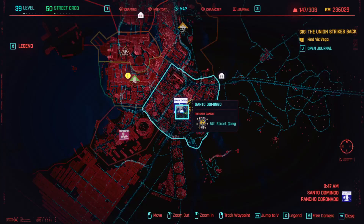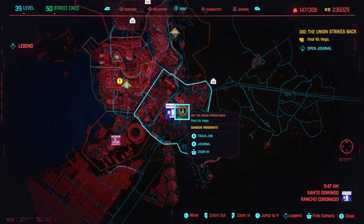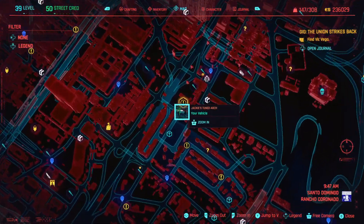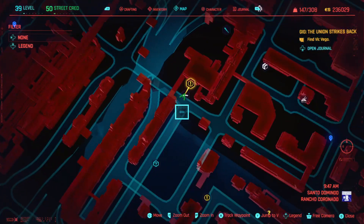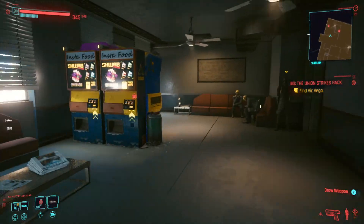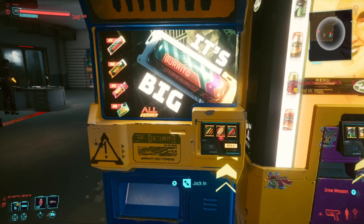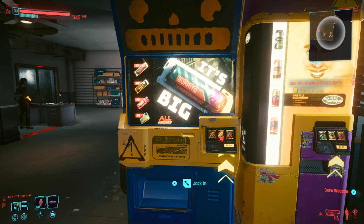There's another one in Santo Domingo. Go to the Santo Domingo sign and just go slightly to the right of it. There's going to be a gig called The Union Strikes Back right in this location — it's this building here. Go inside the building, up the stairs, take a left, and go into the waiting area. There's a vending machine right here. This is the one that requires nothing to access and also gives you legendary quick hacks.